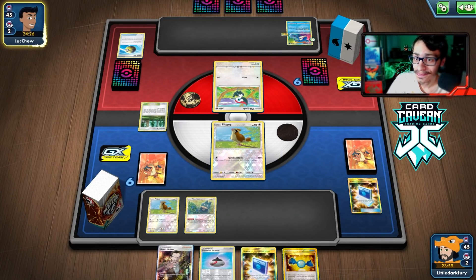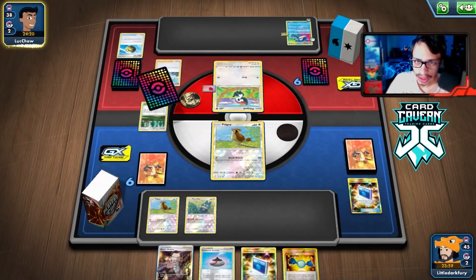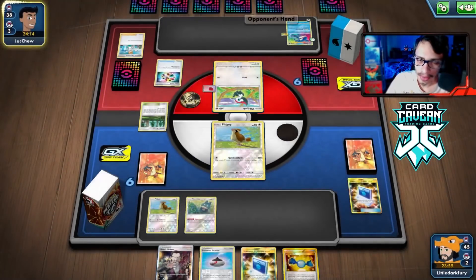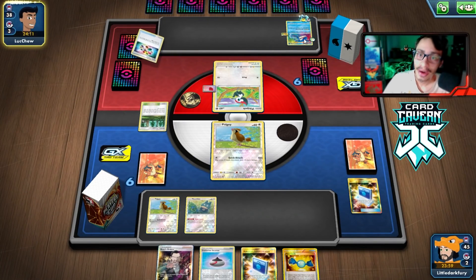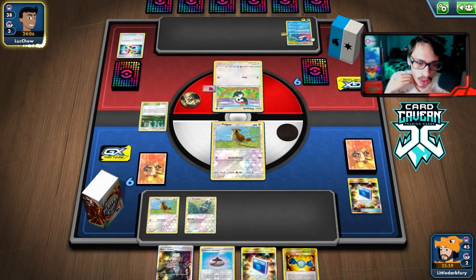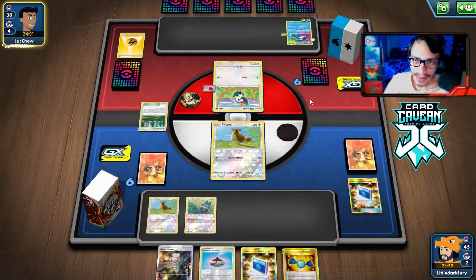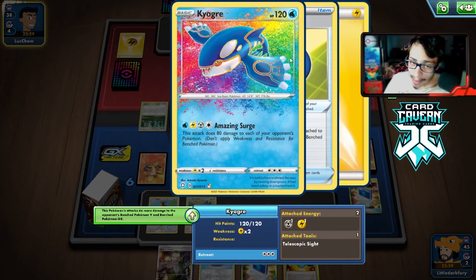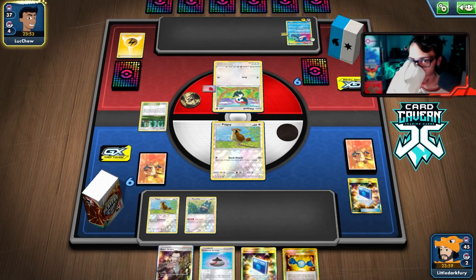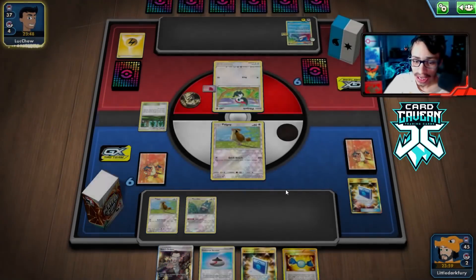Once we get one attack with Unfezant, they pretty much lose because it's hard for them to get four energy back. But we need to find Mew now. My opponent already has Kyogre set up — we literally lose to the Kyogre if we don't get Mew because we have no Pokémon in play. We can take a hit but it's not looking good.